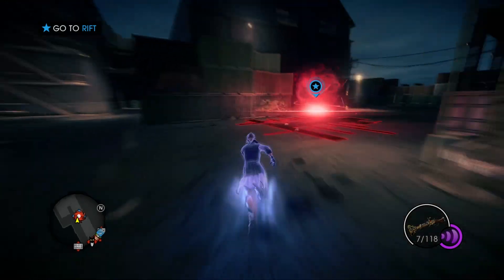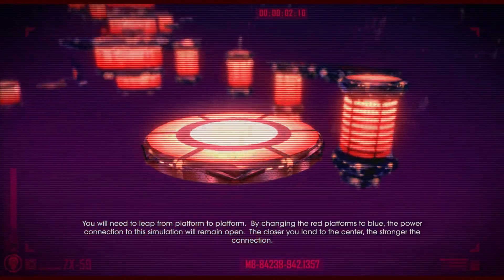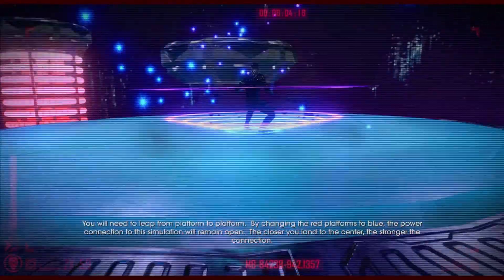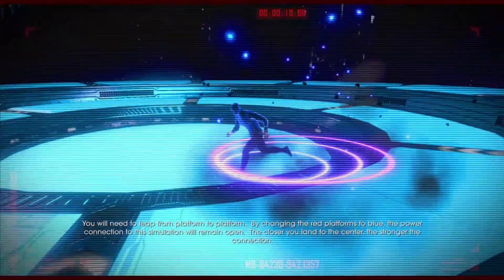Alright, it looks like I do have unlimited sprint since my stamina isn't going down. The AI instructs: 'You will need to leap from platform to platform by changing the red platforms to blue. The power connection to this simulation will remain open. The closer you land to the center, the stronger the connection.'